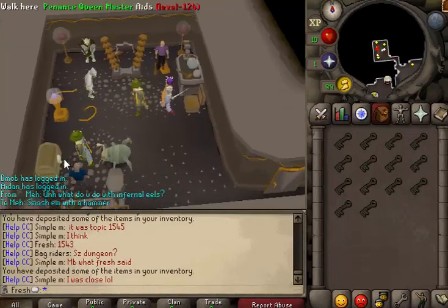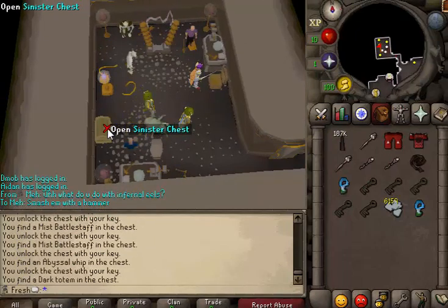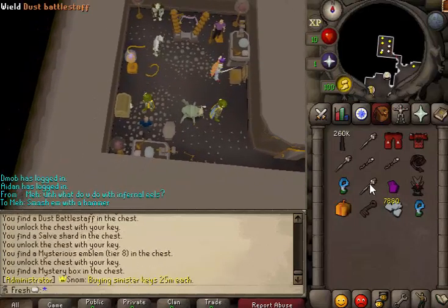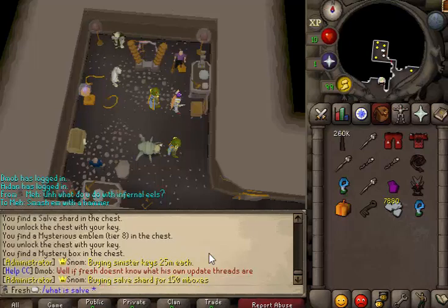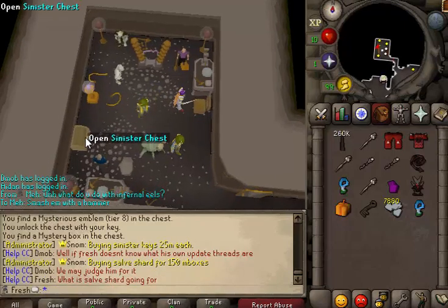Oh wait — salve shard! This is the big thing right here. I honestly think it's going for a lot of money. What is salve shard going for? 150 — that's like 1.5 bil-ish!